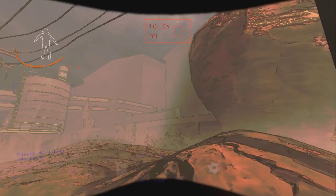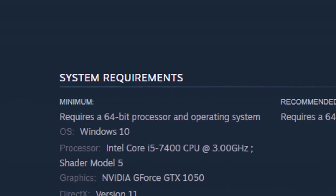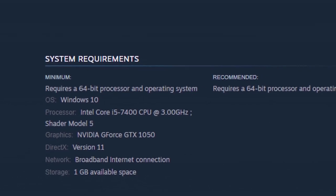Lethal Company is an indie horror co-op title released as Early Access in late 2023. The price of the game itself won't break the bank, so it's quite tempting to buy a copy and have some fun online with your friends. If the system requirements put you off, however, this video will bring some good news for everybody rocking older hardware, in both GPU and CPU departments.